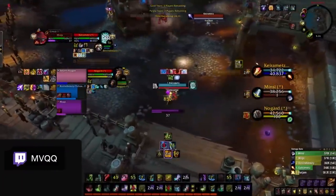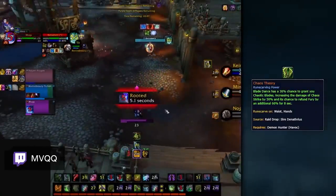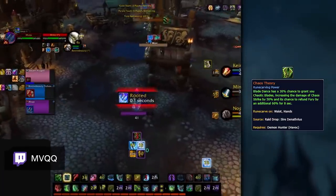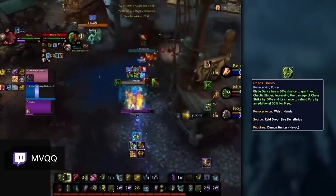If you aren't worried about dying in stuns, then your offensive option is Chaos Theory. Simply put, it is just the best for raw throughput, which is why it's even the best DPS legendary in PvE. So if you're not worried about dying in a stun to a setup-based comp, this is a solid option for raw throughput.